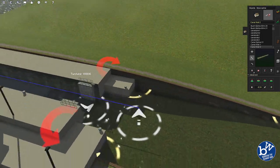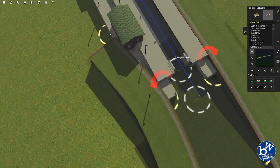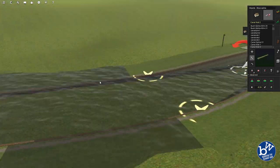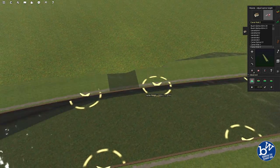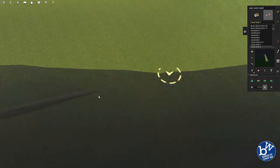At some point we'll make that work — not now though. What we can probably do at some point is add a session for between here and Milltown to have some sort of delivery service using the canal, because why not.